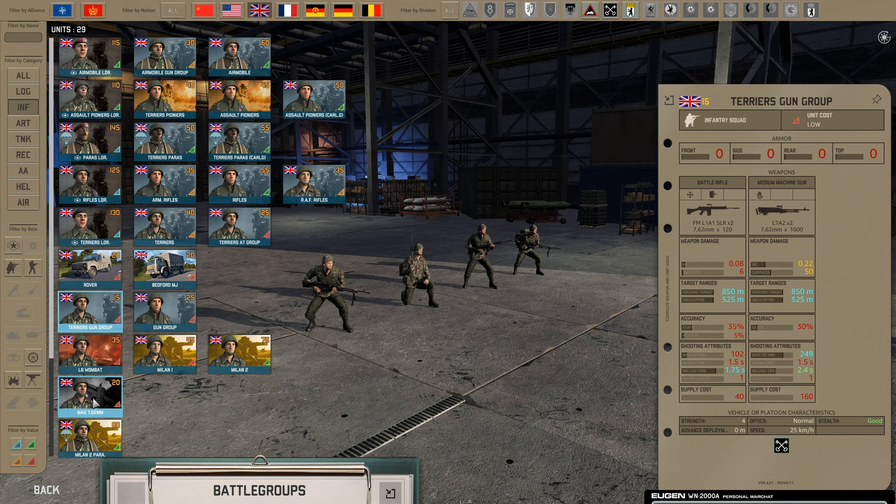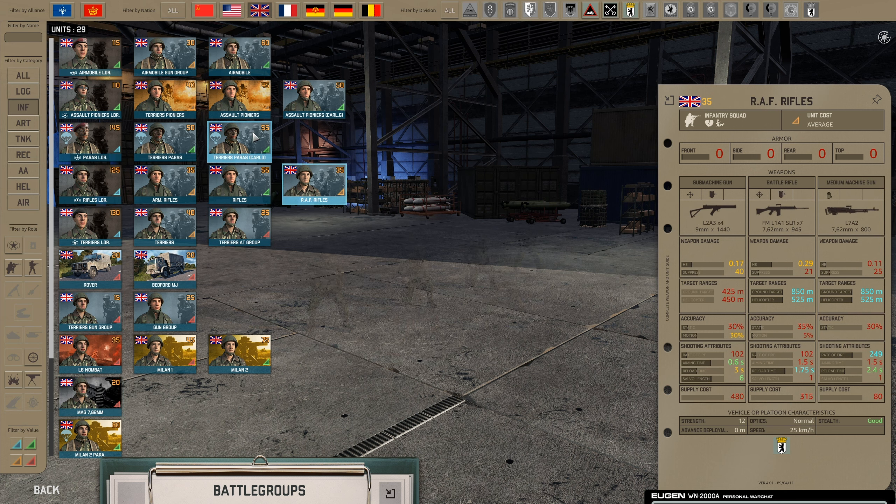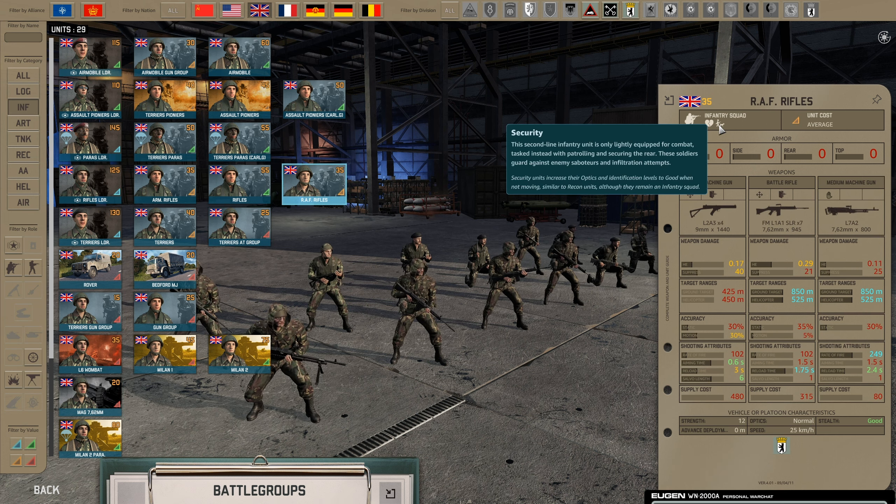If you only want to keep units on the flank and forget about them until they are engaged, it might be useful to have security forces in your battle groups. These are identified by the soldier that walks the dog. I like to call these types of units a tripwire unit. Basically, you leave them somewhere, and the moment they are engaging something, you know that there are enemies there, and then you spawn in additional units to take on that enemy.